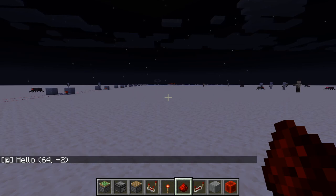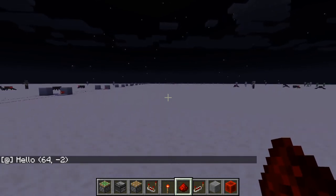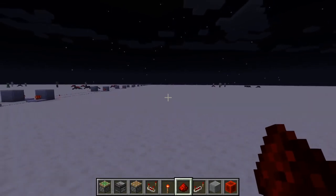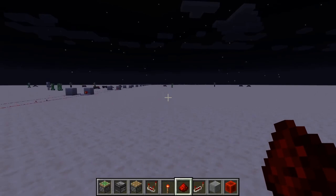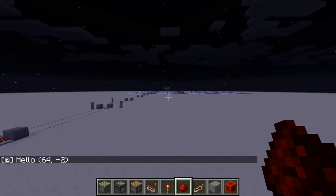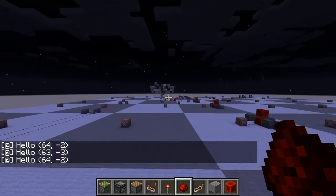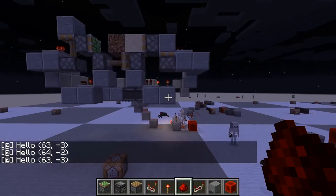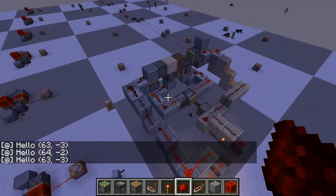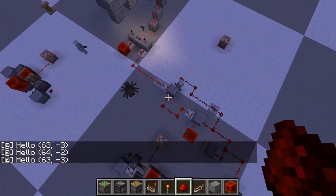If we now move further back, we don't get any minus twos — we cannot see the machine any longer. Let's fly back and see if the stand is still on top. And it is. Basically that means the machine has turned off once we left the chunk, and this contraption does work.